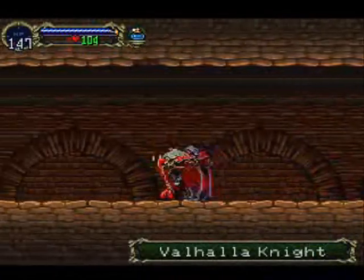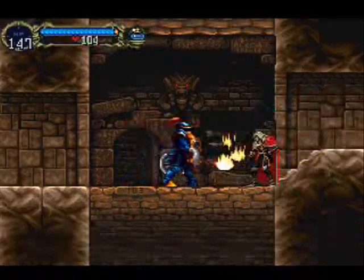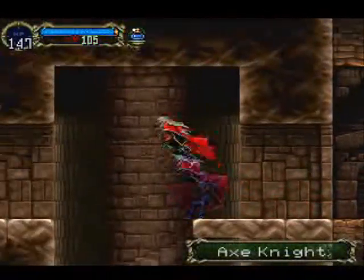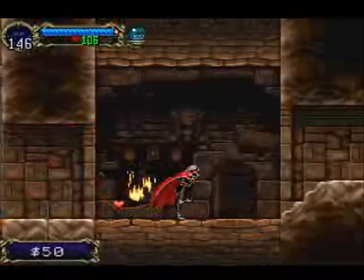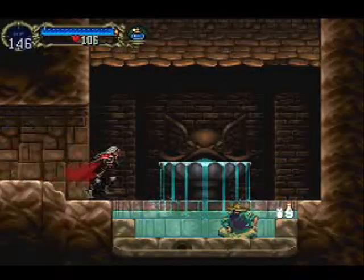Interesting about the Valhalla Knights is they only run so far. If you know the point where they're going to stop and turn around, you can just stop there, wait them out, and get free hits over and over. The Owl Knights are interesting too — if you kill the Owl, the Owl Knight will just stand there, stunned that you killed his Owl, and you can basically just kill him right there.